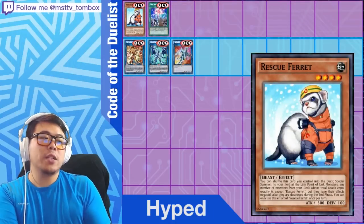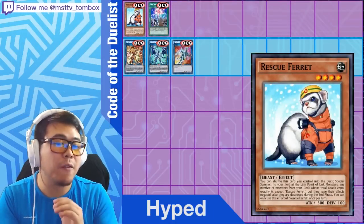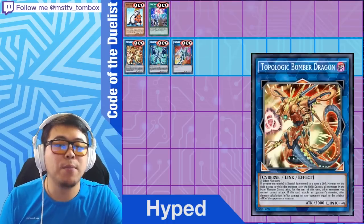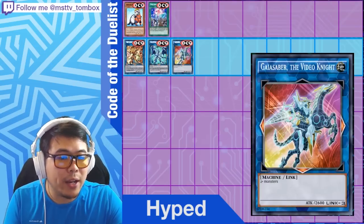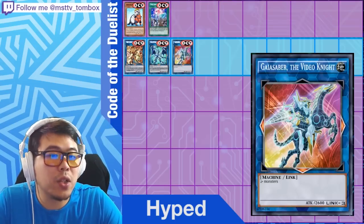For hype cards and secret rares, here are some of the secret rares: we have Rescue Ferret, Spellbook of Knowledge as an ultra rare, and the other three link monsters are all secret rares — Topologic Bomber Dragon, Firewall Dragon of course as the cover card, and Gaia Saber the Virtual Knight.